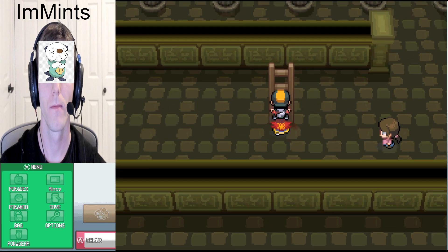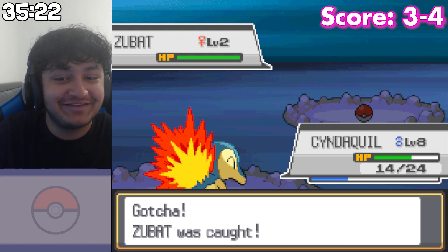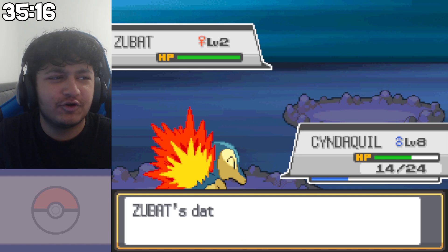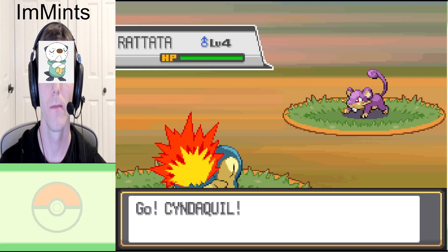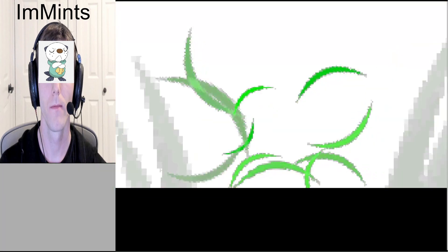There are no spawns in the Ruins of Alph - should be like a known. There's Unown down here? Caught it - let's go! Three shinies, I'm only one behind you now. Okay, this is bad. I don't even know if you can catch Unown yet. You might be able to catch something else down there though. There definitely are encounters. Nothing is spawning, so I'm just gonna assume you're lying to me. I could get another one here - that's two different encounters. This is where I extend my lead even further - there's three encounters!